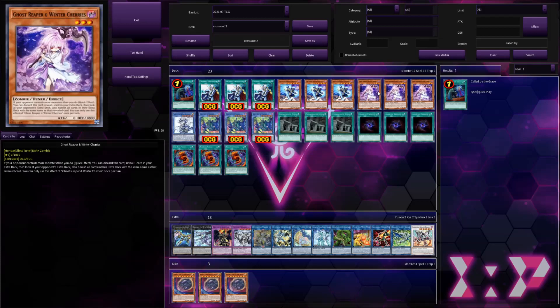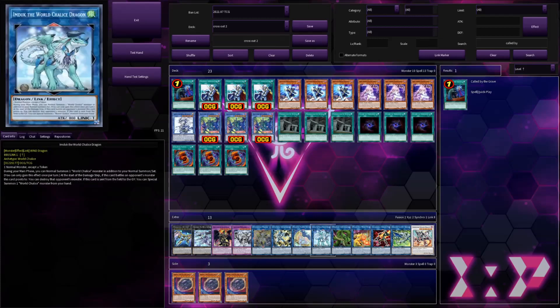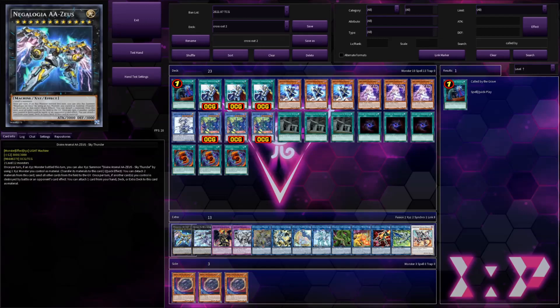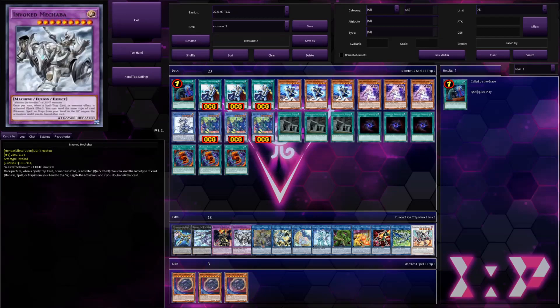The cool thing about Ghost Reaper & Winter Cherries is there are so many cards we can hit in the meta, because Dark Magician doesn't really need its extra deck that much. There are a couple of essential Dark Magician cards — like Artemis, Anaconda, Dragoon. But apart from that, everything's pretty flexible. We could have stuff like Zeus, Drytron Ignis obviously. If people go into Anaconda, you can just slap down Winter Cherries and show them Dragoon, and they have to banish all the Dragoons — you should probably do it after they've paid 2000 LP.